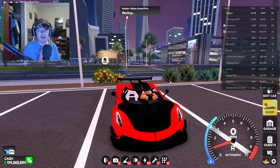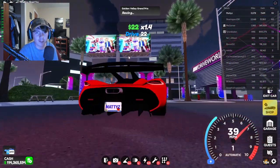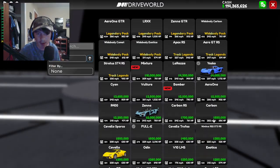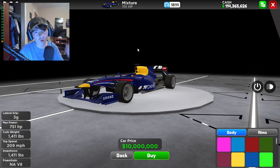Driver World just got a brand new update. We've got some brand new weekly cars, new cars in the shop, and we even got the Mixture which is finally out. It was a dev-only car but has just recently been remodeled. Let's check this update out. There's an ad popping up here but anyways let's go inside the shop and see what's new. We now have the most expensive vehicle in the game — the Mixture.